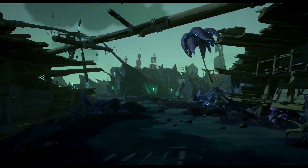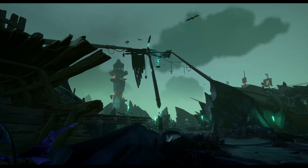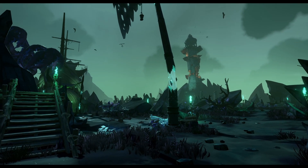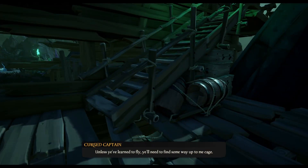To get all the accommodations, we need to follow the storyline of the cursed captain to unlock the tower over there. So the first thing we're gonna do is just follow the story until then. In case you don't know how to free the captain, I'm gonna show you.